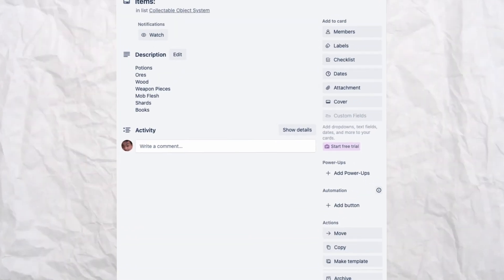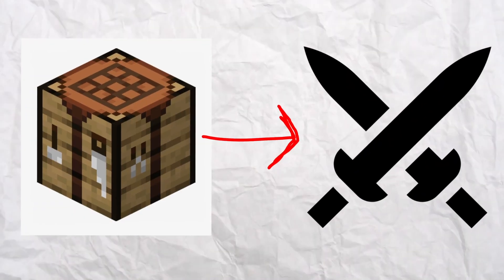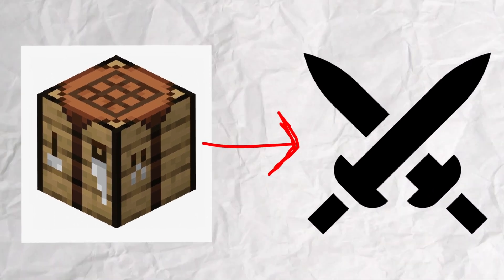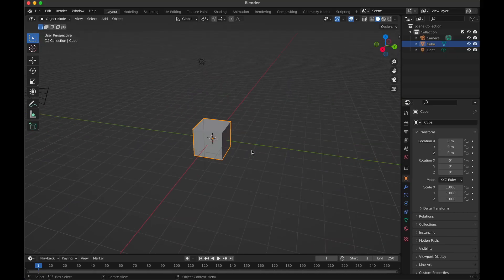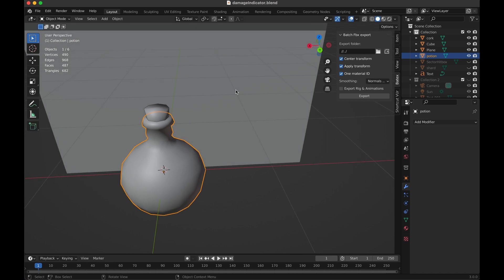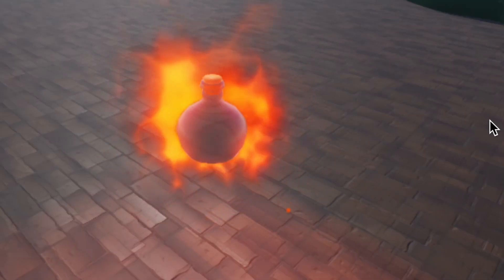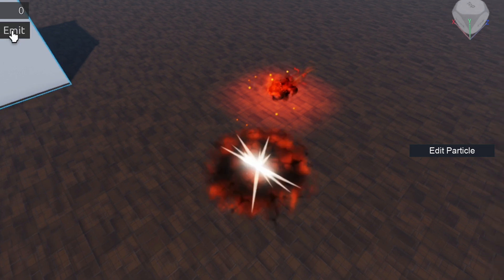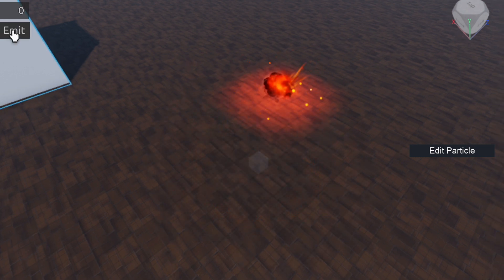So I decided to create all these collectible objects, which will be used to create items or weapons. One of the things I wanted to create was a flammable potion. So I went back to Blender and modeled the potion, only to realize that my modeling skills had died since I hadn't touched Blender in so long. So I made this rough potion and took some open source particle effects to render a flammable potion with explosion effects.